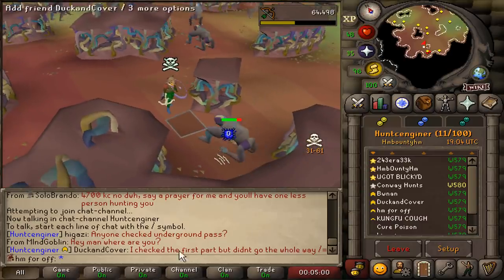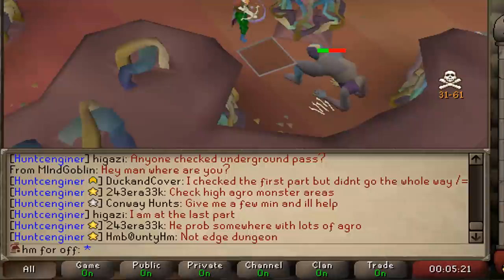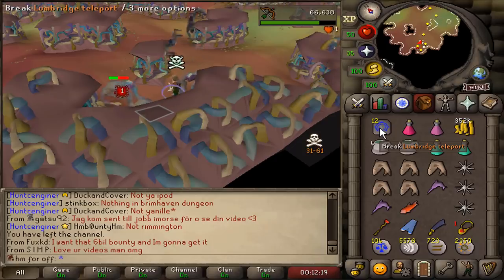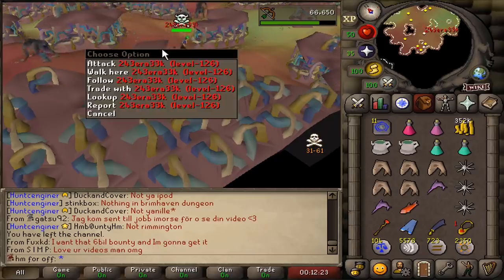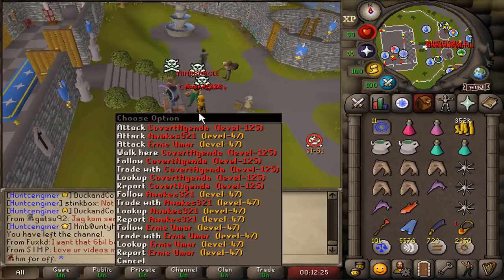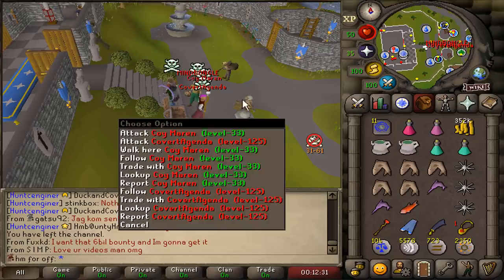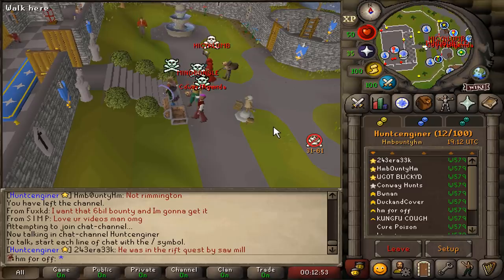The people hunting me have created a clan chat together and I've decided to infiltrate it. They found me! Oh no! GG! Are they going to ruin a pure account to hunt me in that area? I'm not sure.